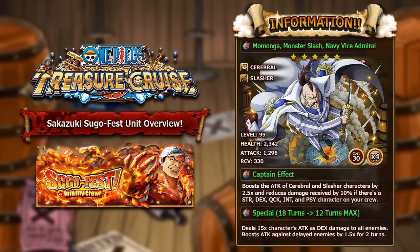His special ability is one of the best things about him — he is a 1.5 times conditional booster. It deals 15 times his attack in damage, then boosts attack against delayed enemies by 1.5 times for two turns. Being a conditional boost means it stacks with type boosts and orb boosts. You can throw him on a Crocodile legend team — since two-year Robin already delays, Momonga adds an extra 50% damage output, making the damage go through the roof.